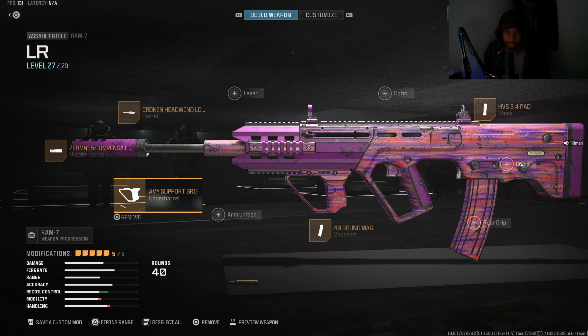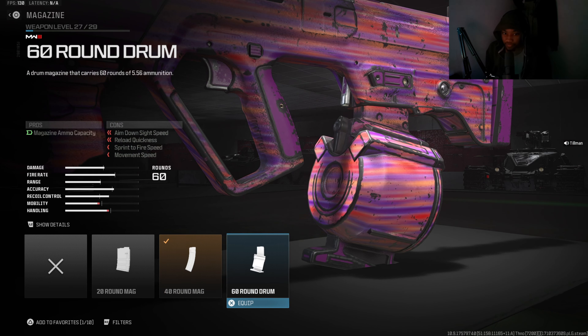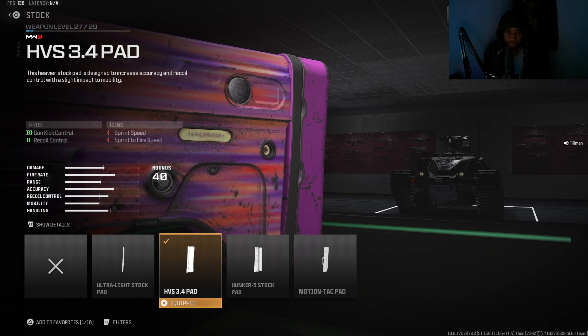Best under-barrel for long range or recoil control — the Bruen Heavy Support Grip. Long range, long barrel, whatever — it helps with bullet velocity and range, so it makes up what we lose on the muzzle, plus aim idle stability and fire stability. Then we've got the 40-round mag. You can put the 60-round drum on it, but I like to be able to switch between my SMG and assault rifle so I don't get cornered if I run out of my clip.